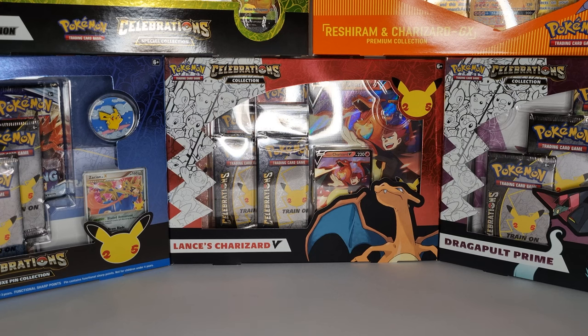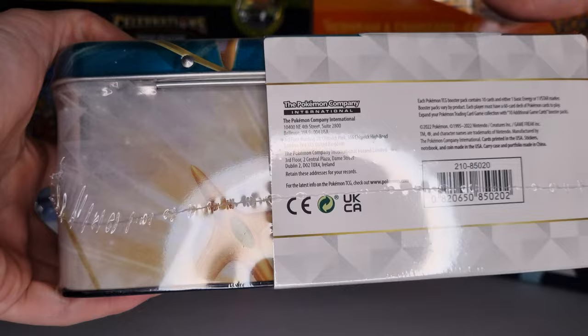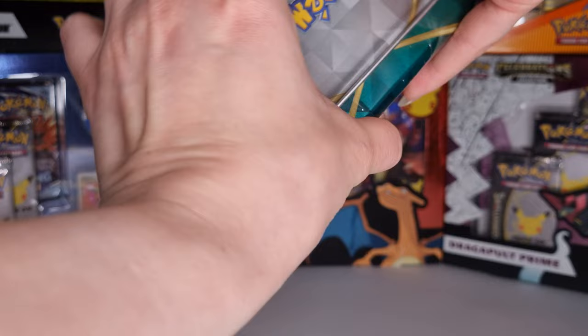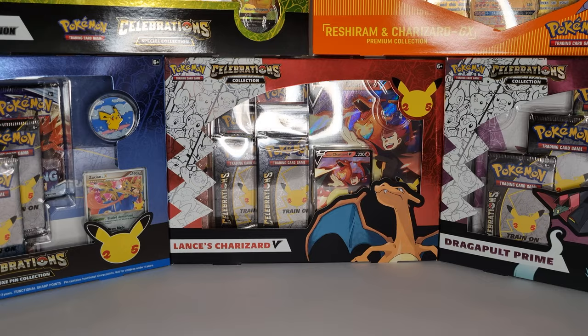Hello everybody! Today we will be looking at the Arceus Collector's Chest. This is my second chest that I've ever bought and I'm really excited to get into it. Because it's Arceus, it features the three starters from the game which are Oshawott, Rowlet, and Cyndaquil. So looking at this chest, it comes packed with loads of little treats, so let's get into it.